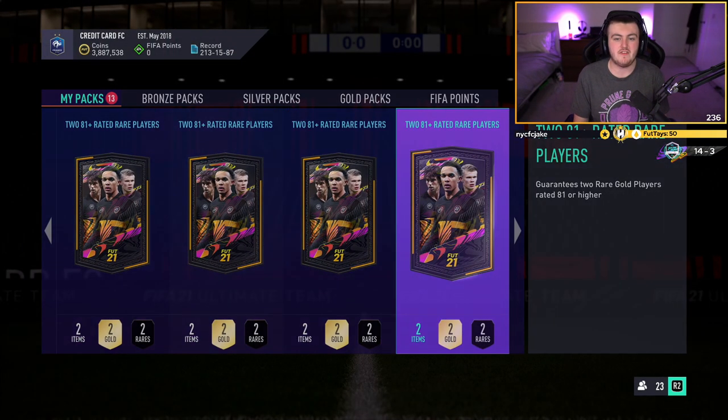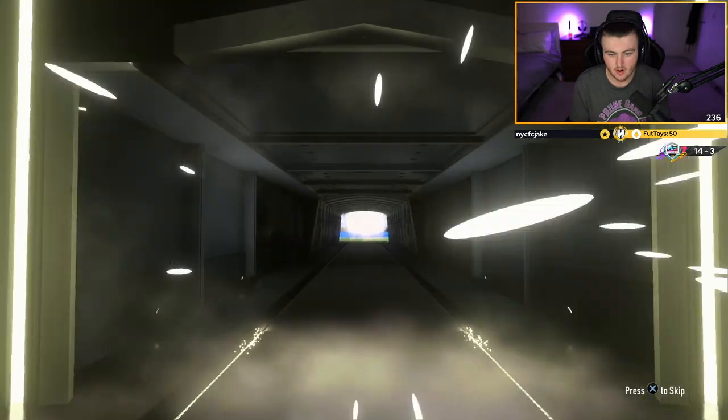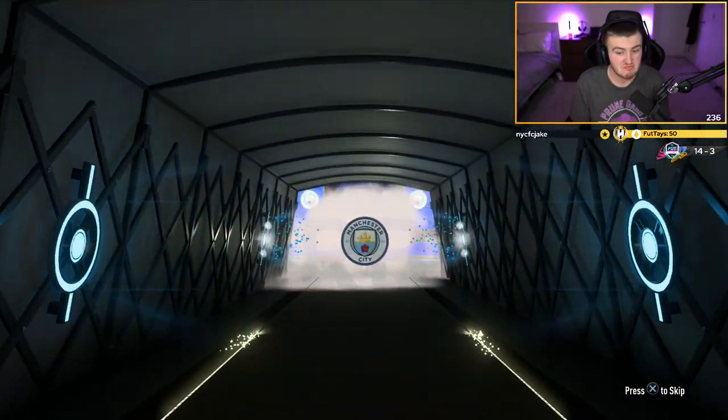We've got 14 packs left — I want to see at least one more walkout, EA. Not in this one, but it's going to be a UCL board. Portuguese right back — Cancelo. Not bad. 83-rated. We'll take that.